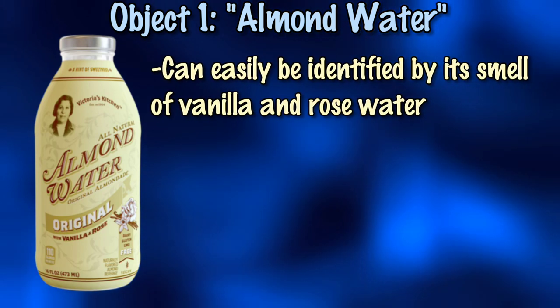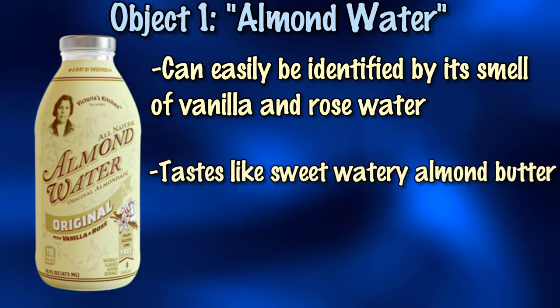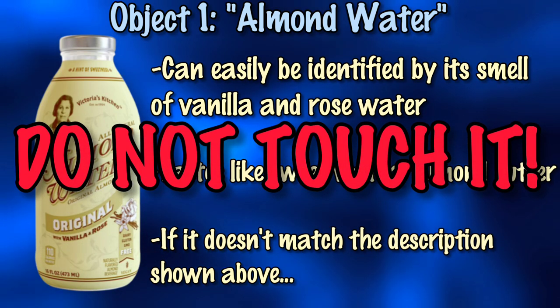Almond Water can be identified by its smell of vanilla and rose water, and its taste of sweet, watery almond butter. If the liquid does not smell or taste as mentioned above, do not touch it.